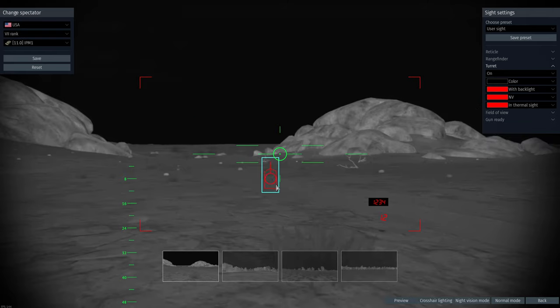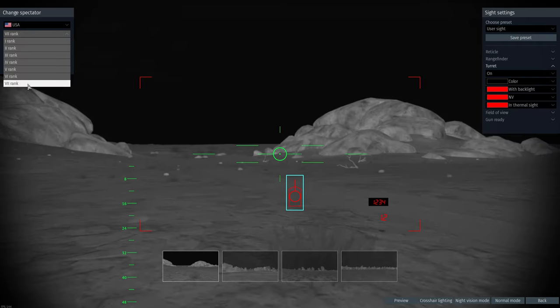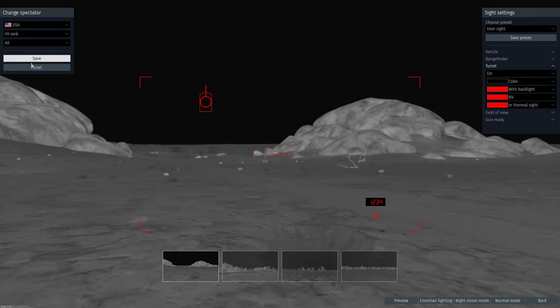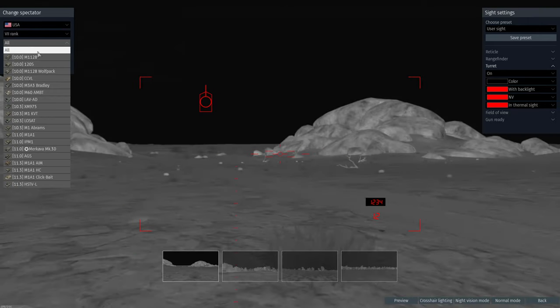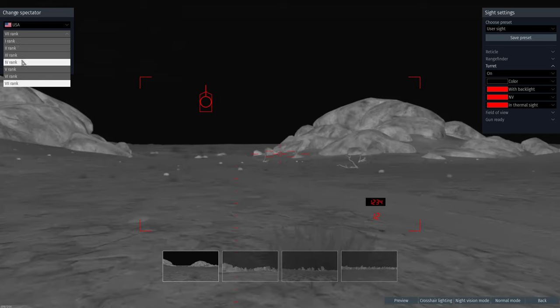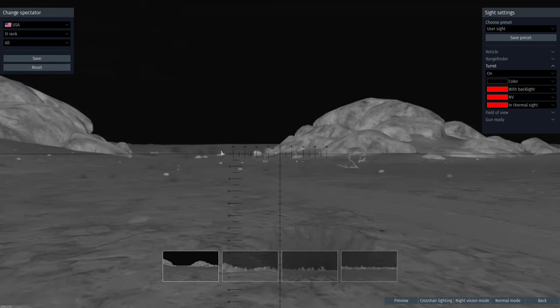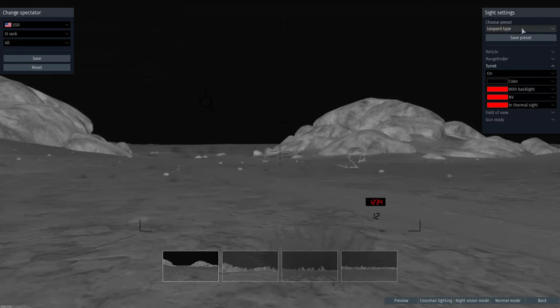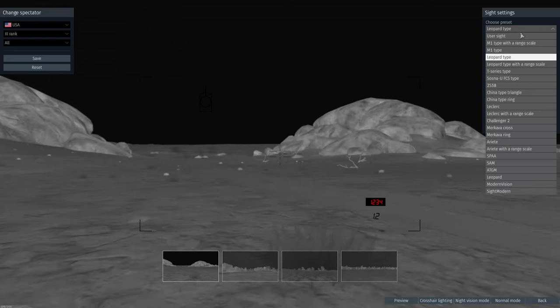Once you're done moving everything around, you can save the preset in the top right as your custom sight and apply it to whatever rank and tank you want. If you click 'all', it'll save it for every rank 7 tank you own, which is pretty nice. You can also change it for different battle ratings — so if you go back to a lower BR, you can set it to a Leopard sight or just keep it on default for World War 2 vehicles.